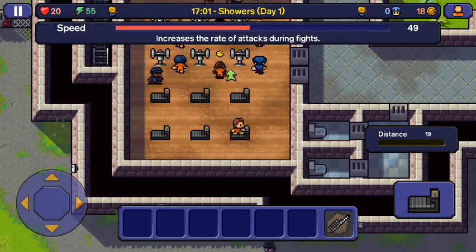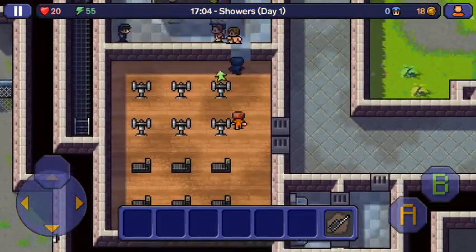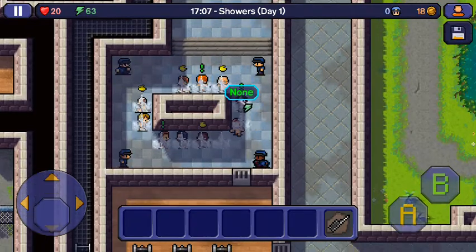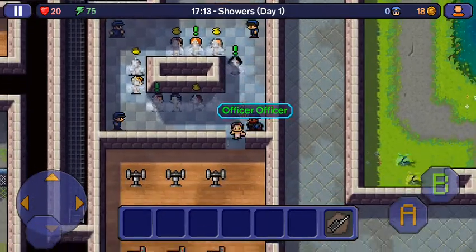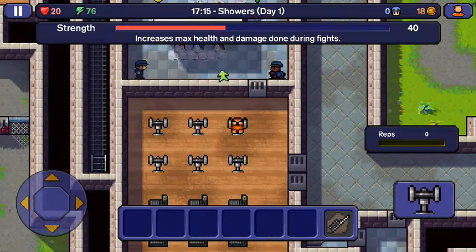I'm going to get to 20 distance — start at 19. Then it's time for showers. Showers are an hour long and I don't need them right now, so I'm going to do some strength training on the weights.